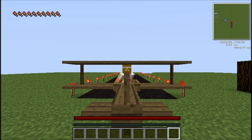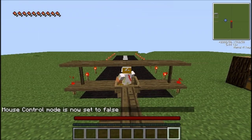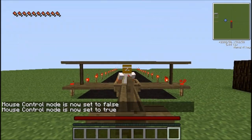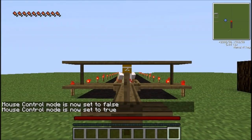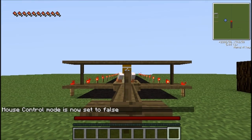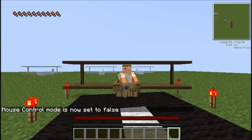About the controls: if you press C, you will have mouse control mode, which locks your mouse. To fly, you use the mouse just for steering, not for power. For the sake of this video, I'm just going to turn it off and use my arrow keys instead.